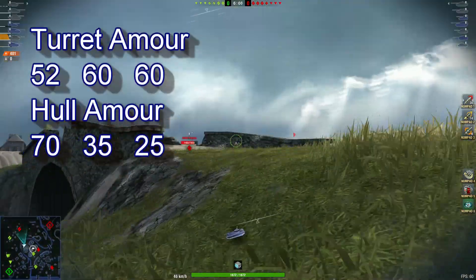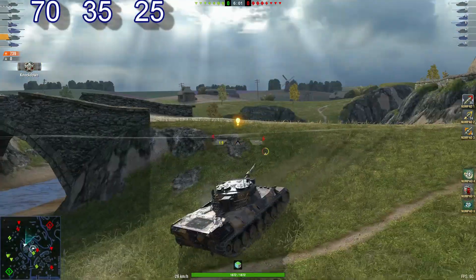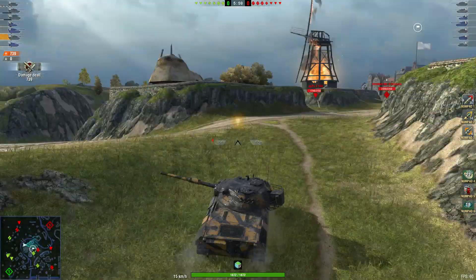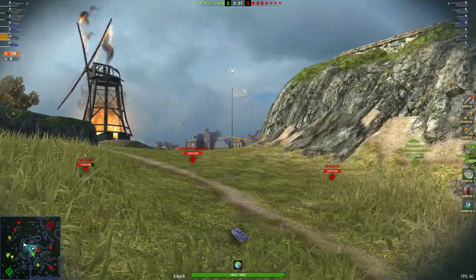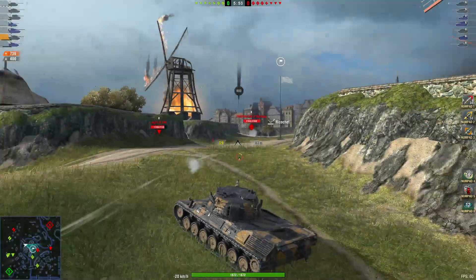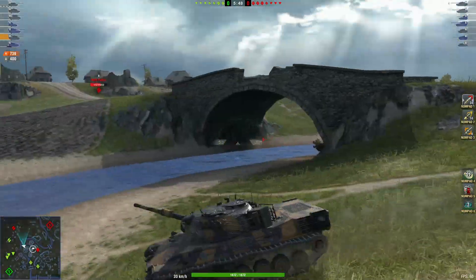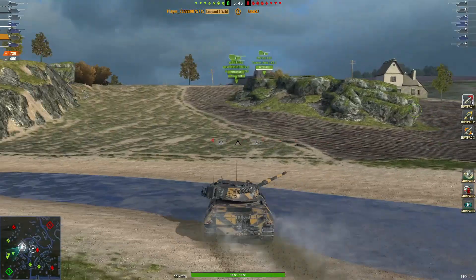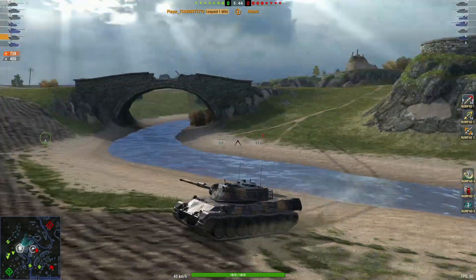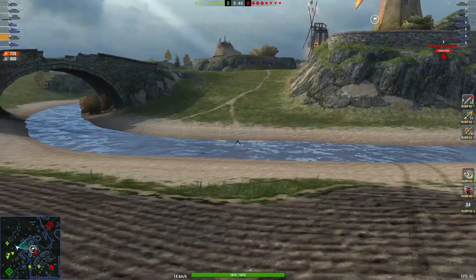Peeking up on this ridge to see what he can see — puts a nice shot in there. It's always good, especially if you're in a light or medium tank, to go spot the enemy in a good spot where you're not going to get hit too much. So far 739 damage and 400 blocked. He's going to retreat and reposition — he knows the tanks are watching him.